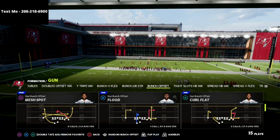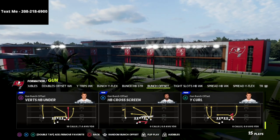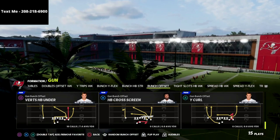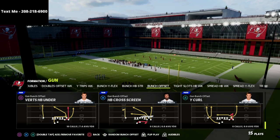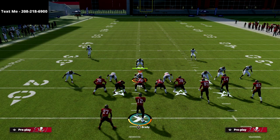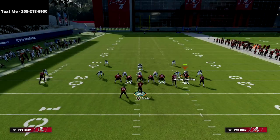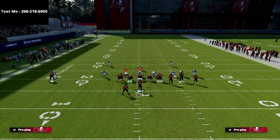I wanted to share this with you because I wanted to share a popular adjustment that you're going to see from the gun bunch when you're playing in higher level competition. The play we're going to be showing is Wide Curl out of gun bunch in the Carolina playbook. I'm just going to set up a general cover three real quick to first illustrate what the challenge is going to be for the offense, and then I'm going to show you how we can combat that.